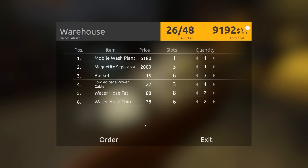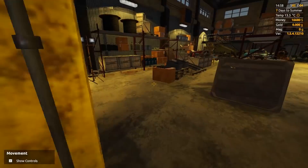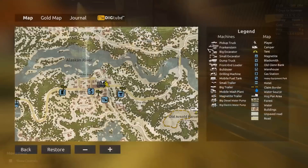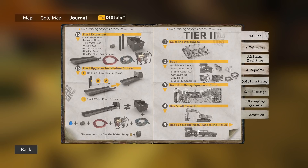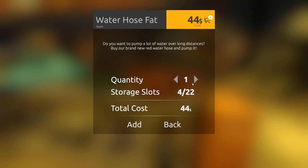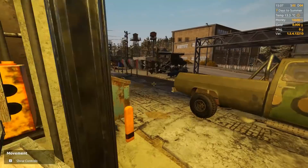It's 9,000 — this is going to be real close. I'm going to quickly go through here. Oh, actually we're going to need mats, or does this thing not use mats? No, it goes into the bucket, so we don't even need miner's moss. There's actually a really nice journal that explains everything, so I should probably use that. Small excavator — cables, hoses, three buckets, magnetite separator. It looks like I got pretty much everything — mobile wash plant. We should be good.